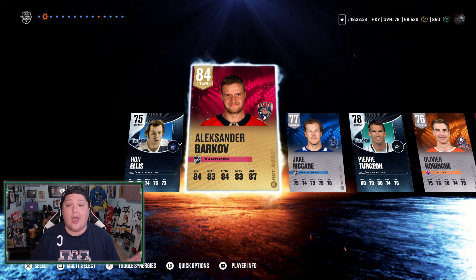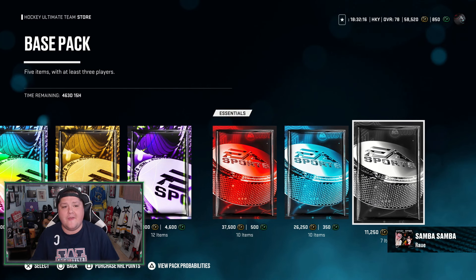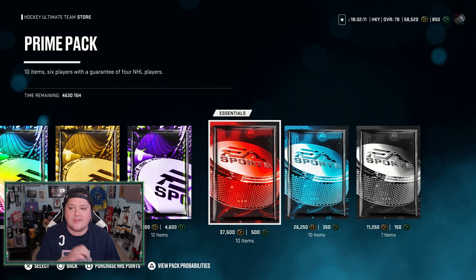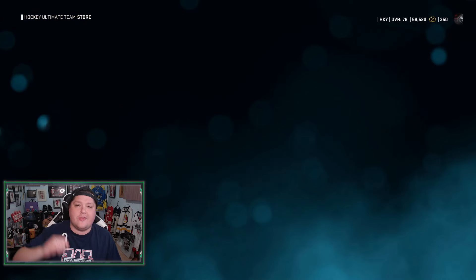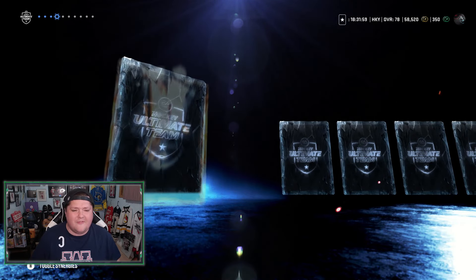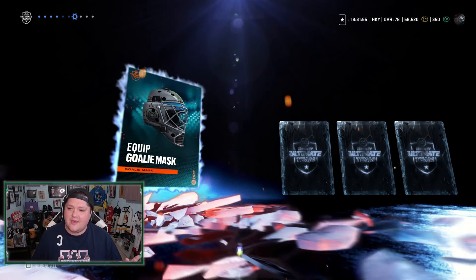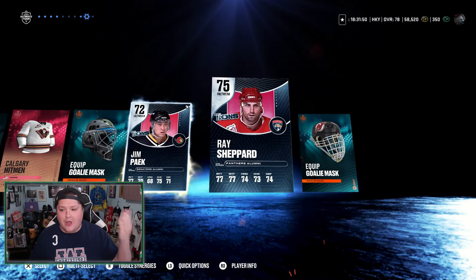I have a full first line — Panarin, Barkov, and McDavid from my pre-order packs. So I have 600 points left and with 600 points, let's do a prime pack. This will be the last pre-order pack, and then I'll put a little bit more in and rip a few more packs. But I pulled Connor McDavid. We got Madaly, Sam Carrick, Stu Grimson — I feel like I've pulled him a lot already. A ton of icons in these packs, though being honest, they're only base icons, but still.